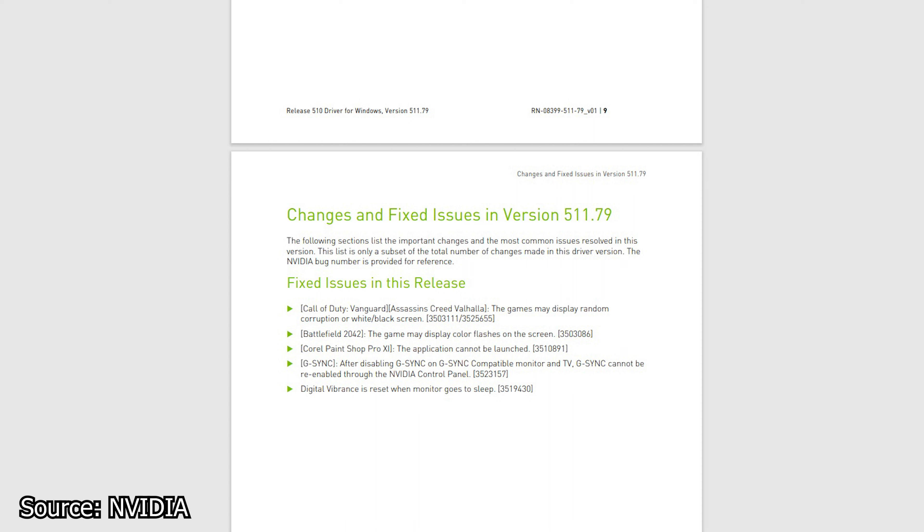In terms of fixes, there's plenty to talk about. An issue present in both Call of Duty: Vanguard and Assassin's Creed Valhalla, which would cause the games to display random corruptions or white or black screens, has been finally fixed. In Battlefield 2042, an issue which caused color flashes on the screen has been fixed as well. Corel PaintShop Pro 11 was not able to launch properly — that has been addressed. After disabling G-Sync on G-Sync compatible monitors and TVs, G-Sync could not be re-enabled through the NVIDIA control panel, and digital vibrance is reset when the monitor goes to sleep.